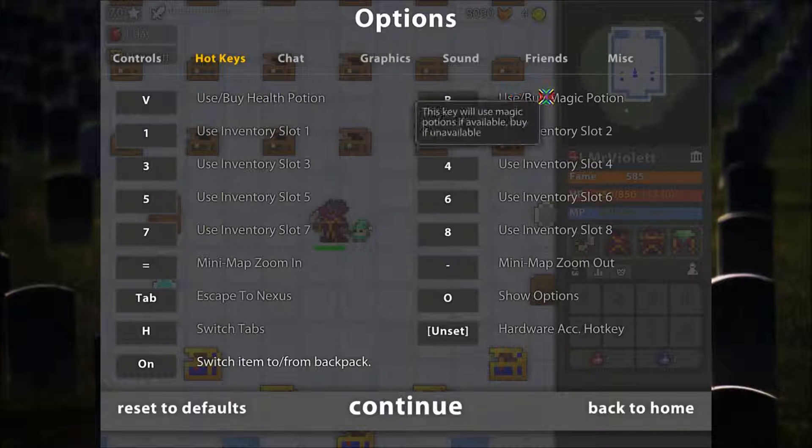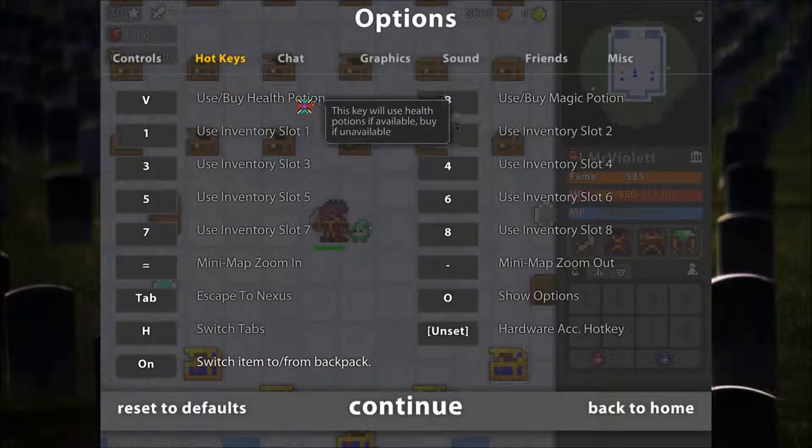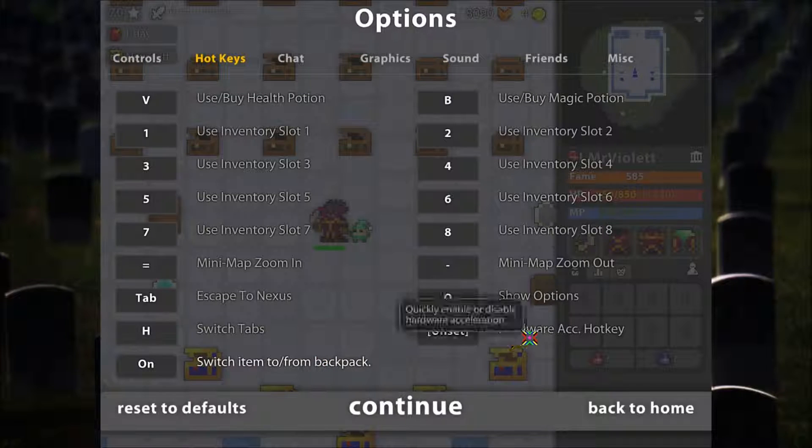The next thing is these two keys — they're quite good to know about. In case you're playing knight or priest, you might want to use the mana potions, so you'll want to use this key. It's quite good. Health potions are pretty much the same story — if you don't have a good enough pet, or you just don't feel comfortable running around with low HP, you might want to use them, and it's easiest to use the keys set up here rather than clicking on those potions. Also, you should turn off the hardware acceleration toggle key, because it's rather annoying when you accidentally turn it on or off.